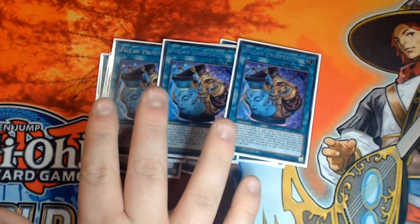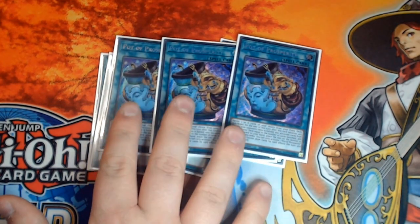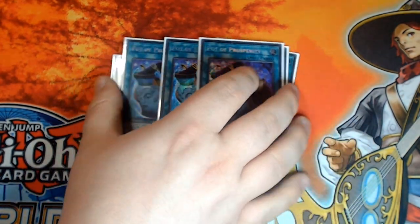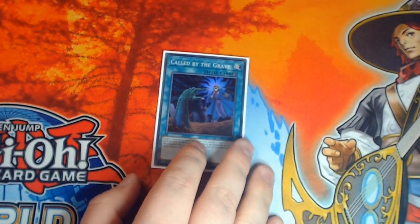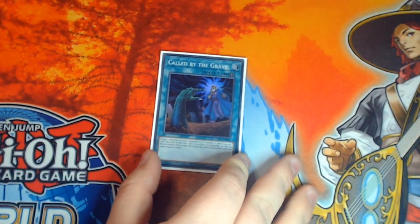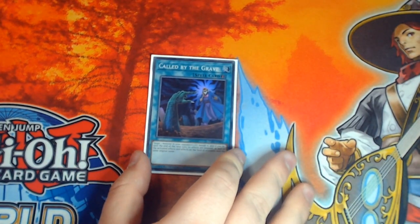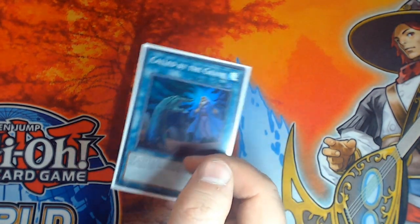If you really can't run Pot of Prosperity, use the likes of Extravagance or Desires - probably preferable to Extravagance because the extra deck is far more important in this particular build. And our final card is Called by the Grave - I never ever see this card, it just never appears in my hand. But I feel like the moment I take it out I'm going to regret it, so I'm running one of, and honestly they really need to just put this card back to three already.